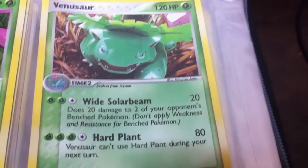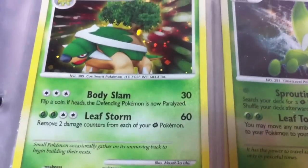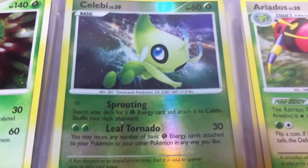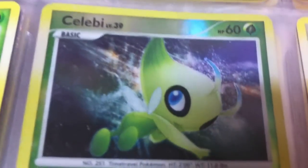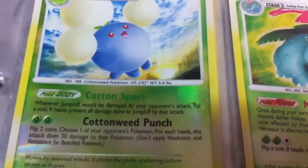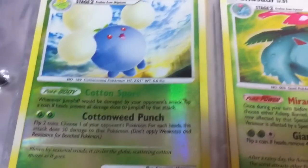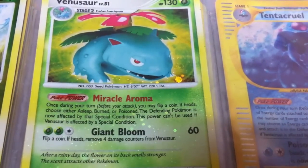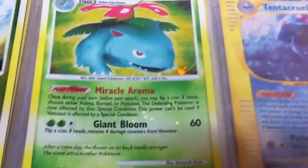A promo Venusaur. Torterra — the original from Diamond and Pearl. A very cool Celebi card from Majestic Dawn with great art. Another Ariados. Another Jumpluff — Cotton Spore: whenever Jumpluff would be damaged, it's the same as Fluff but better. And another Venusaur with Miracle Aroma: if heads, choose either asleep, burned, or poisoned — if any Pokemon is now affected by that special condition, that's neat.